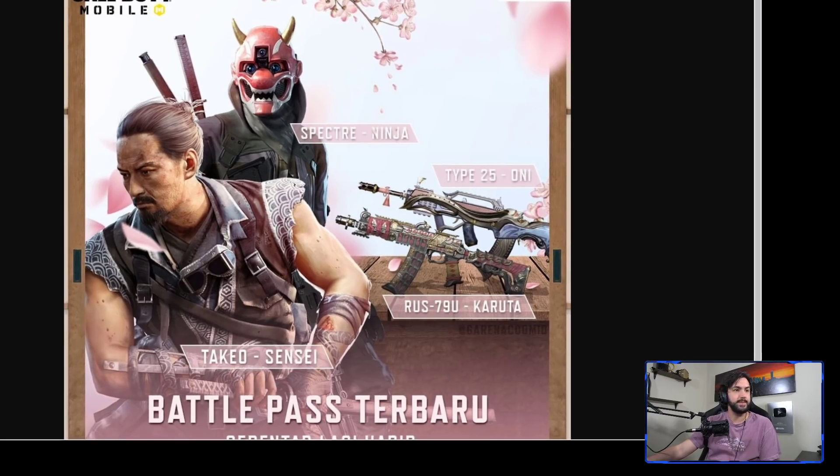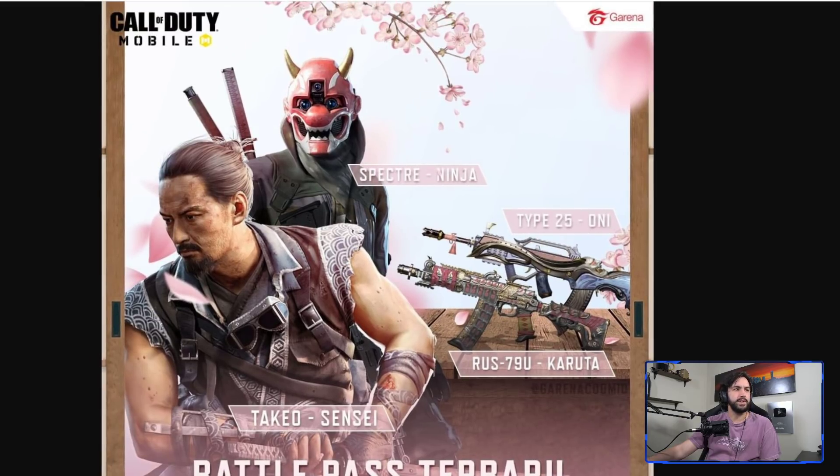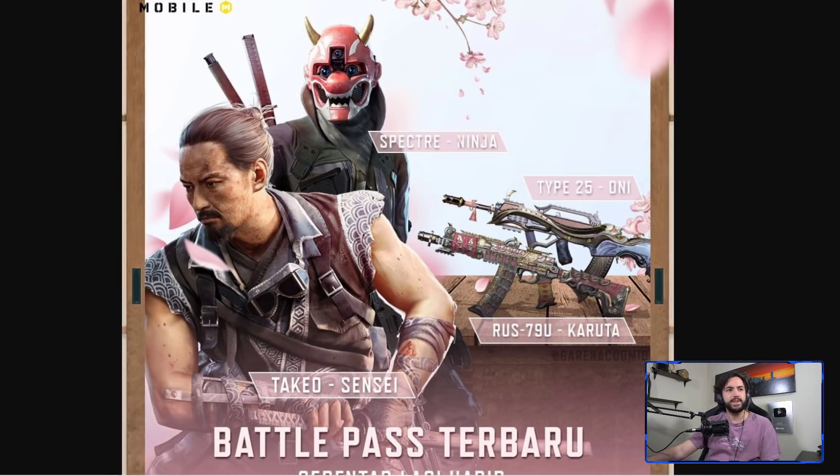We do have our first look at some of the character skins. It's always the Garena versions that are dropping the teasers. We do have a Takio skin — I believe that's Takio — the Hitman, and it says it right there. Inspector Ninja as you can see. We also have a Type 25 and an RUS 79u; neither of those I would consider to be meta weapons right now.